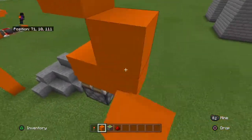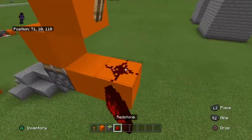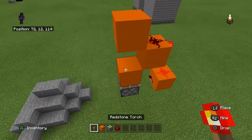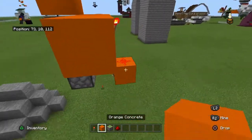Then you're going to want to put redstone dust, a torch here, dust here, and a torch here. So now whenever you place the redstone torch in here, it pops off, and you can use either of these as your output.